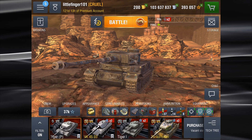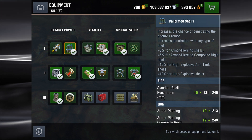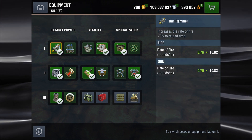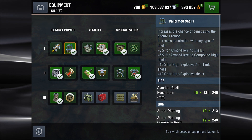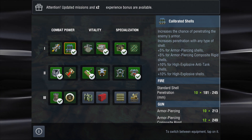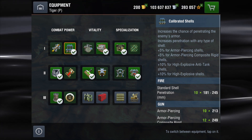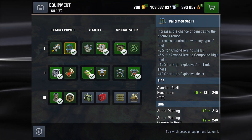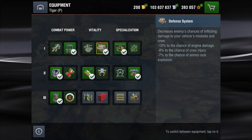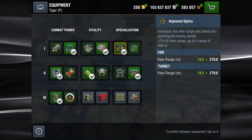Just looking at equipment quickly. I did go ahead and switch over to calibrated shells — I was initially running gun rammer, switched over because I had a little bit of trouble with some IS-3s and IS-5s. But outside of that, no problem just shooting AP at just about everybody. Defense system. Improved optics — 279 view range for a heavy tank, that's really, really good.